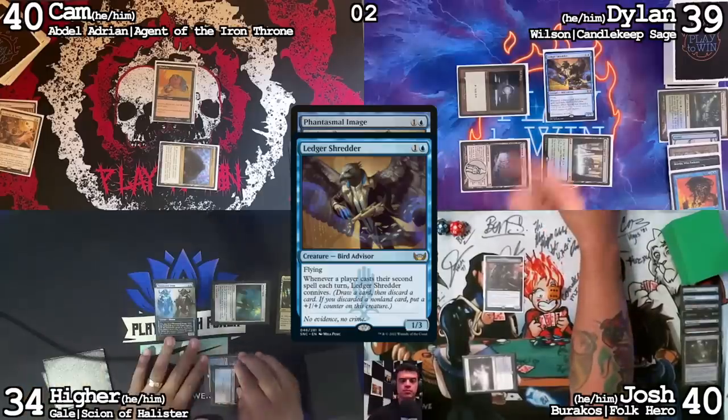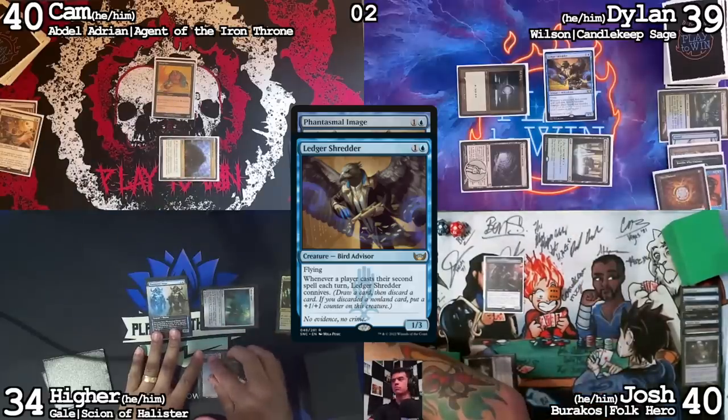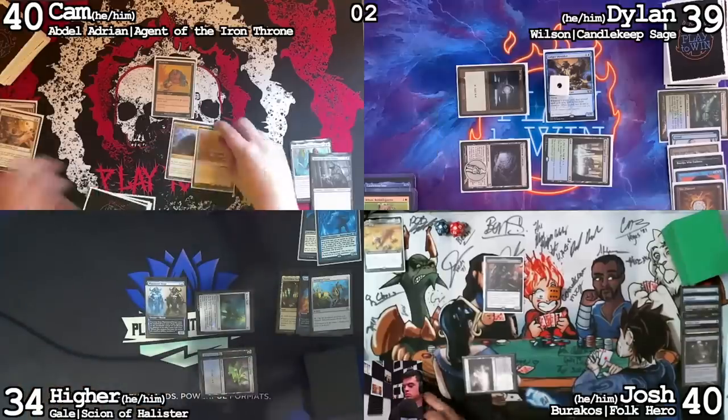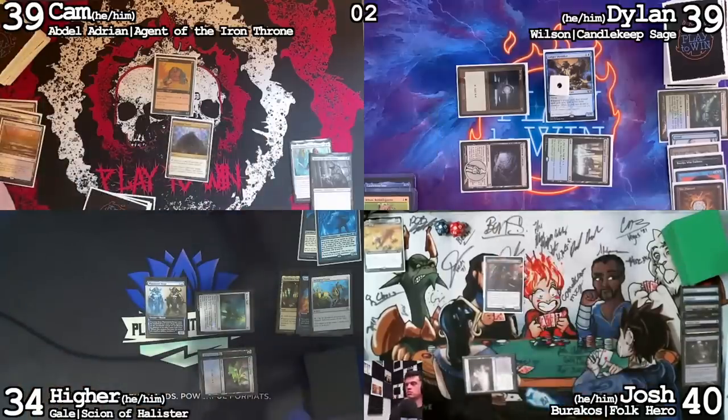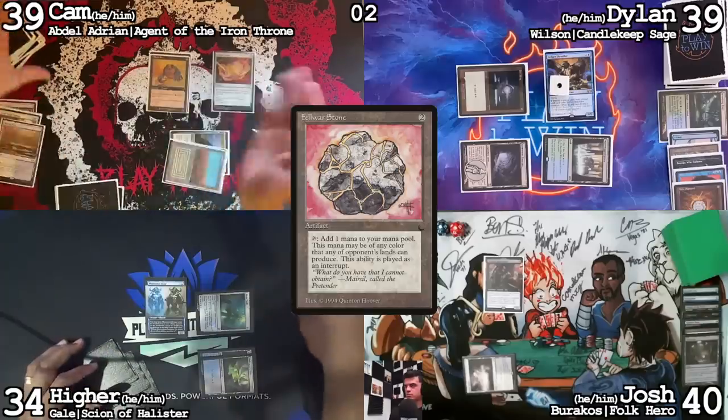Use the colorless and cast a Phantasmal Image. Ledger Shredder trigger — draw a card. Discarding Mox Diamond, get a counter. I am also going to have a Ledger Shredder. Pass the turn. Draw. Play and crack a Marsh Flats, going down to 39 — Scrubland. Cast a Felwar Stone and then pass the turn.